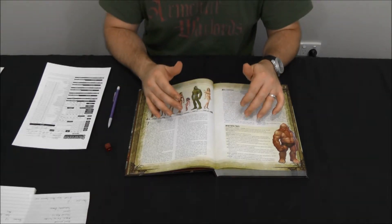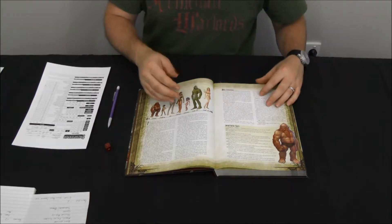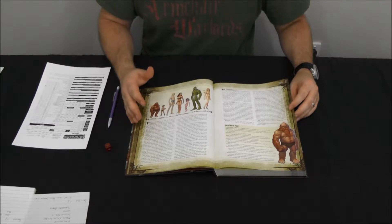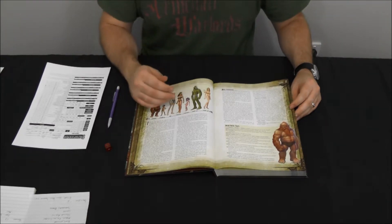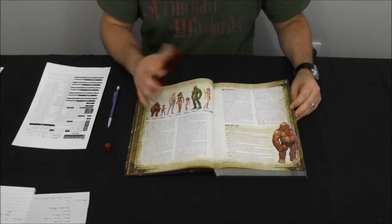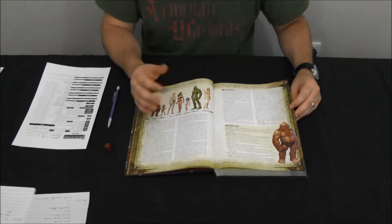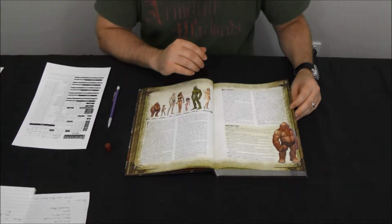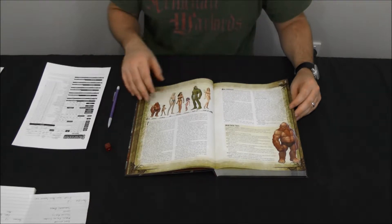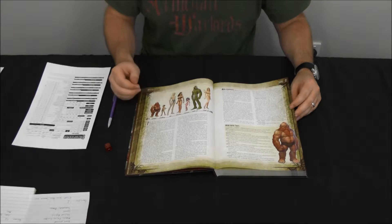Pathfinder has made some cool additions and tweaks to the races and their racial traits — some you may like, some you may not, but most at least make sense. We'll go over what each race has, its strengths and weaknesses, and why you should or should not pick that race. This picture on page 20 of the book gives you a good understanding of the physical size differences between each of the races.